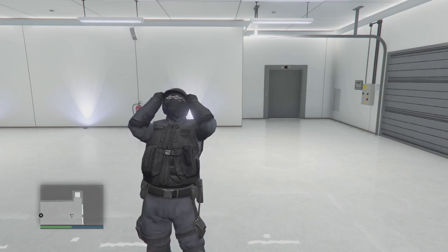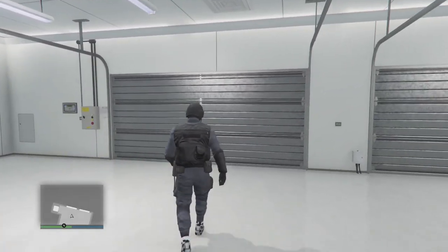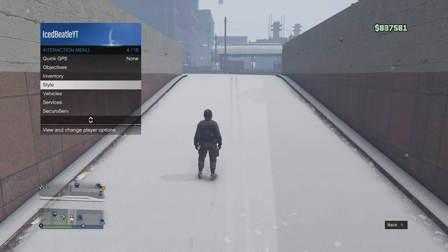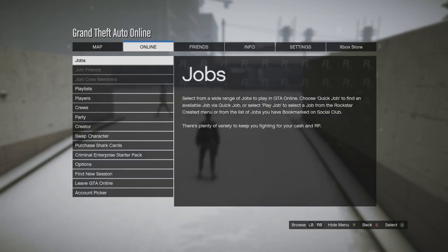Hello everyone and welcome back to another video. In this video I'm going to show you how to get the NOOSE outfit, this cool looking outfit that you can get right now. For this glitch, you do need to delete one of your characters, and all of your current outfit will be deleted as well, so just remember that. Now let's get started with the glitch. The first thing you want to do is go swap your character.